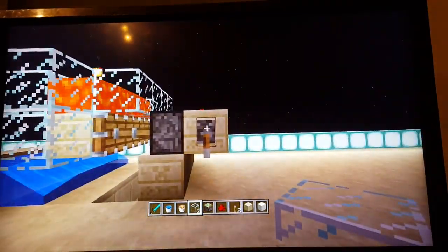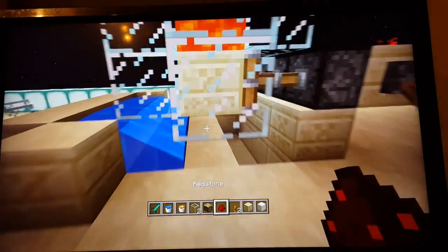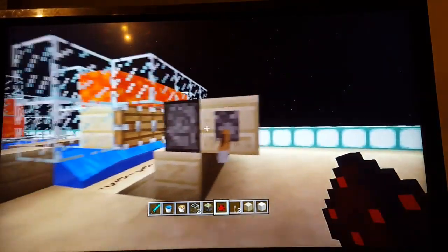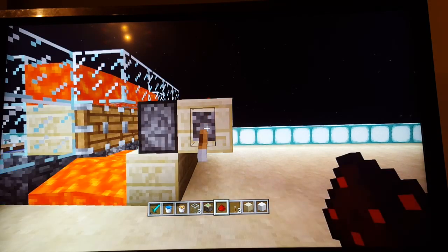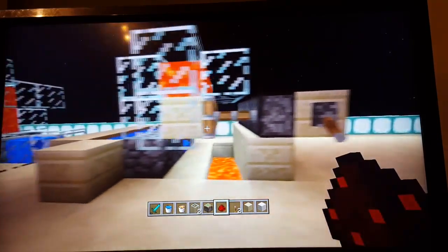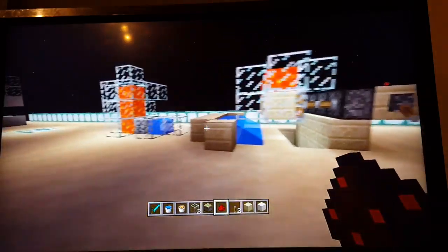You have to be facing north and south. I think I built it wrong but what you do is this — let me get an item out, actually let's test redstone. I didn't test it yet. This one is supposed to be an obsidian generator.